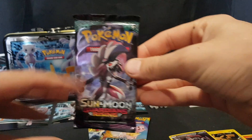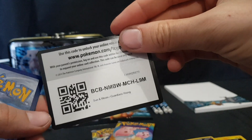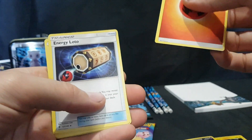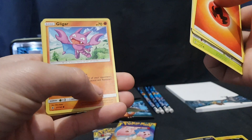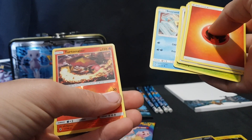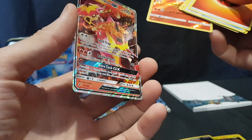Moving on to Sun and Moon Guardians Rising. We have the code card. Fire Energy, Fire Energy, Energy, Energy, Loto, Aqua Patch, Vanillish, Cottony, Bellsprout, Gliger, Patrat, Snow Runt, Turtonator Reverse Foil, and Turtonator GX right after it. That's great. Another awesome set of cards from these.